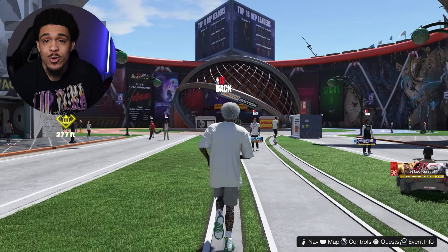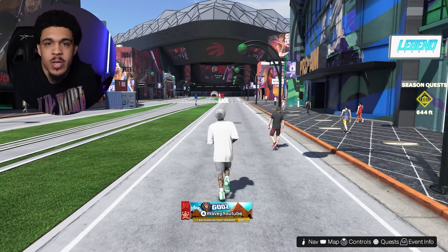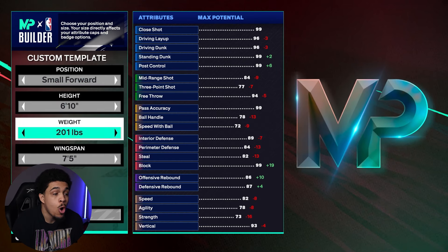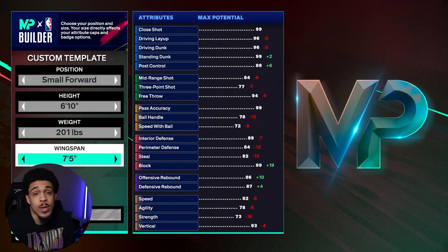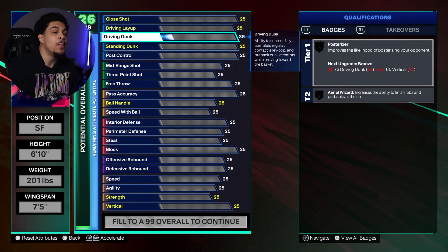I'm gonna show y'all how to make the build and then take y'all through my jump shot — everything you need to be successful. To get started, you want to be small forward, 6'10", 201 lbs, and 75 on the wingspan. You can make this build at power forward if you want, but I prefer small forward for the point forward name.